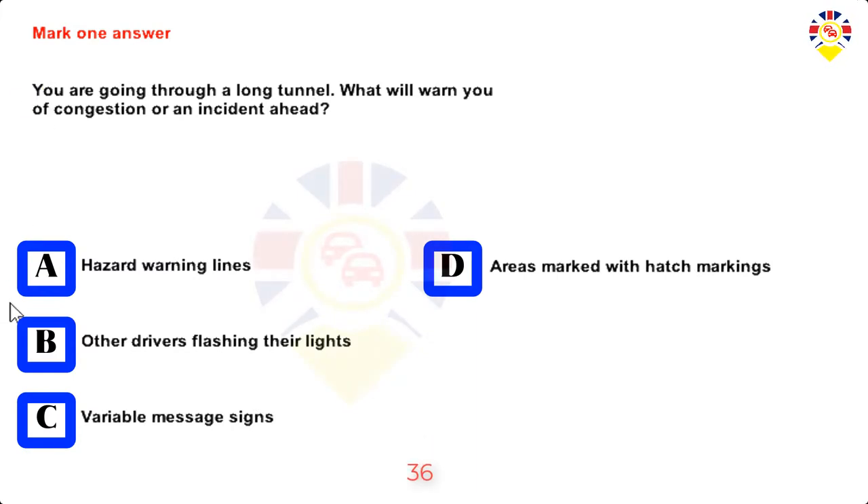Mark one answer. You are going through a long tunnel. What will warn you of congestion or an incident ahead? Hazard warning lines, other drivers flashing their lights, variable message signs, or areas marked with hatch markings. Answer: Variable message signs.